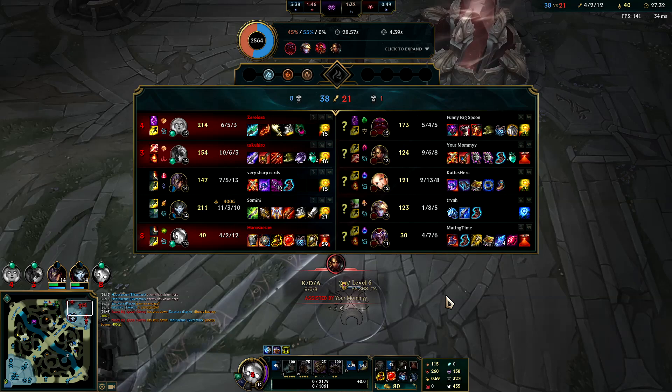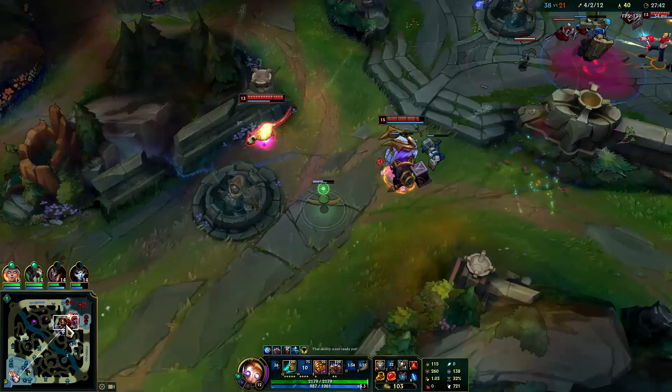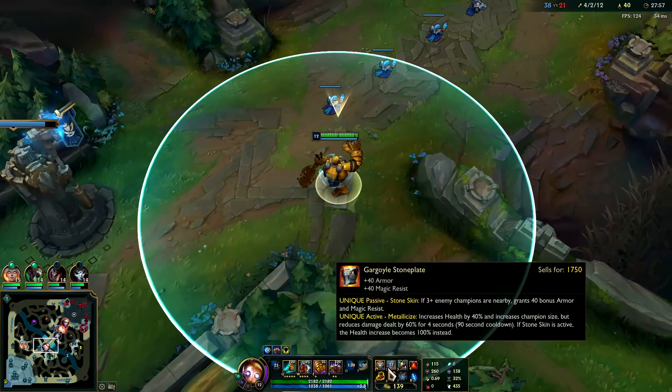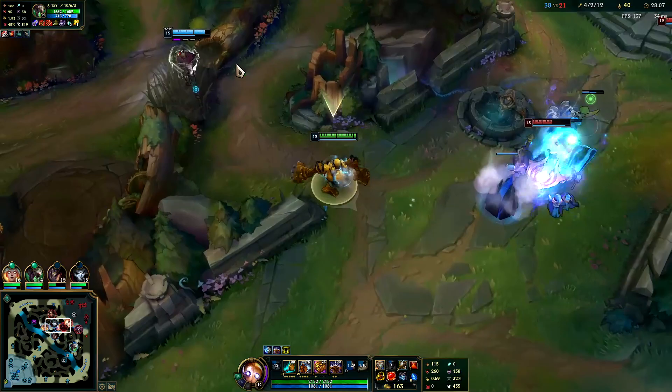Luckily, the only way they could win a team fight is if Kale just keeps dying without pressing R - because Kale can shred Orn, she's one of the few champions that can actually bust tanks, definitely a big old tank buster. Jinn's gonna need some armor pen to get through that big boy - his HP just isn't changing. I'll put Zeke's back on Jinn. If Twitch is about to go in with his R then I'll put my Zeke's on him otherwise.